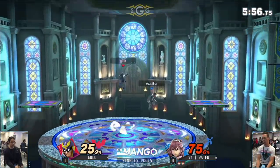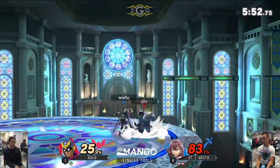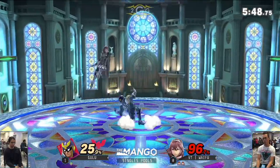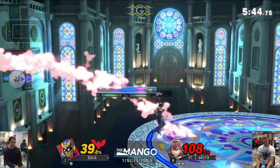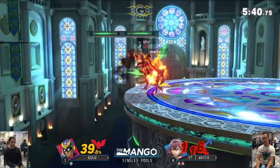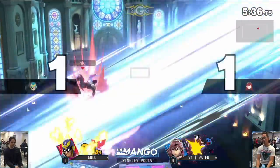Down throw — wait for the directional air dodge, that's something you can do, and go ahead and follow your opponent's DI afterwards. We're seeing Gulu throw a lot of attacks but not seeing Waifu throw as many as I'm used to seeing from Lucina, because she's very safe. Sometimes players can attribute that to: the less buttons you're pressing, the more you're winning, because your opponent is pressing more buttons to make sure they win.